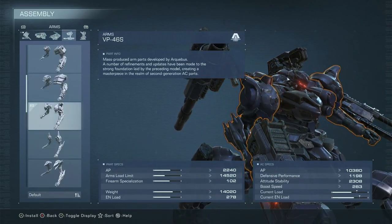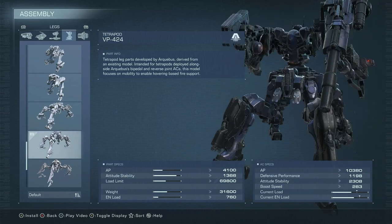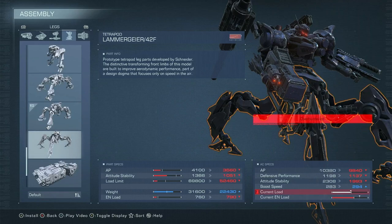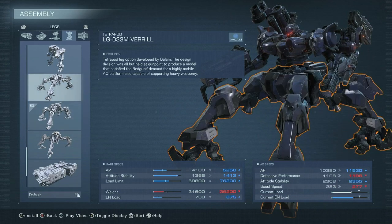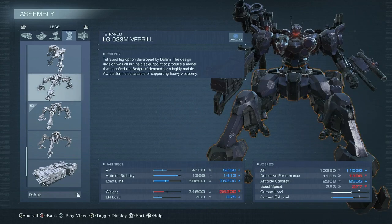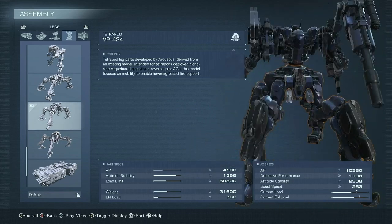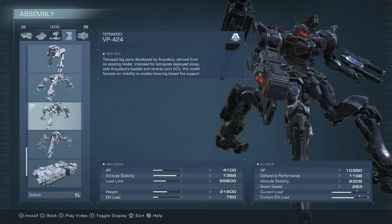Its normal damage mitigation — just holding it out to block — isn't so great, but the Instant Guard lasting 0.6 seconds is mighty, allowing you to use it up to six times because of its overheating mechanic. You can parry a lot of damage. For frame parts, nothing specific gives this build a defining edge. We have the VP-424 Tetrapod Legs, which are meant to be the lighter tetrapod legs — at least before Lem and Guy existed — but they're honestly not that different from their heavy Veral counterparts, and you'll probably be moving at the same speed.